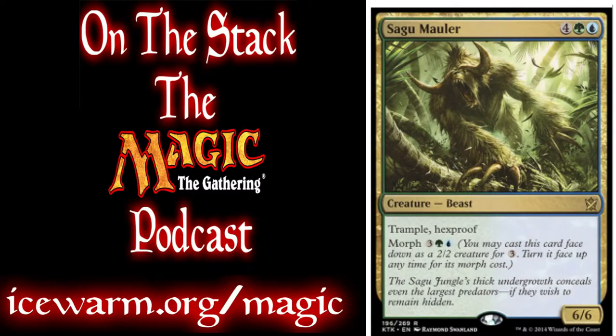We have 3 Sagu Maulers. This is where the Elvish Mystics come into play, because they add mana to your mana pool. He's a 6/6 with Trample and Hexproof. He can also be morphed at a lower cost, but the Trample and Hexproof is a nice combo.